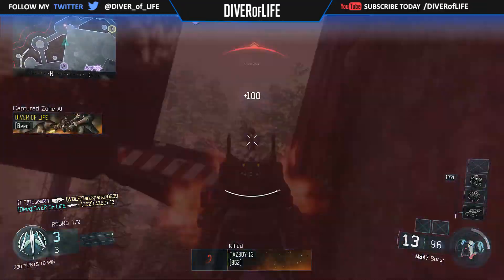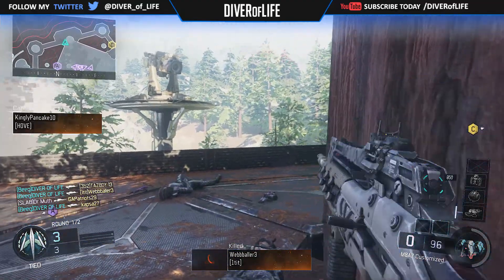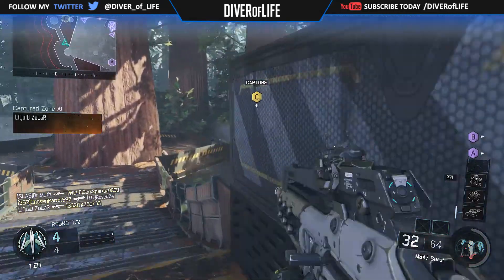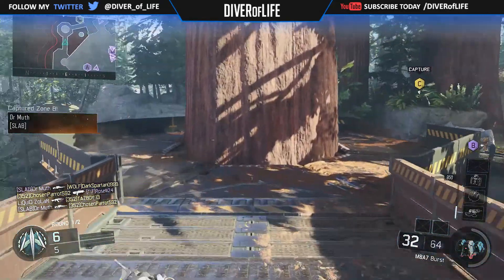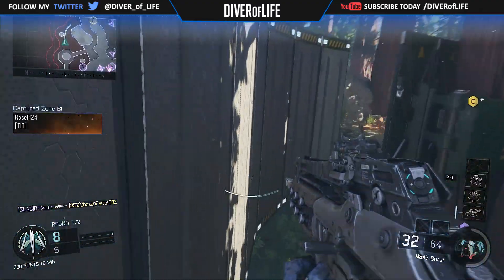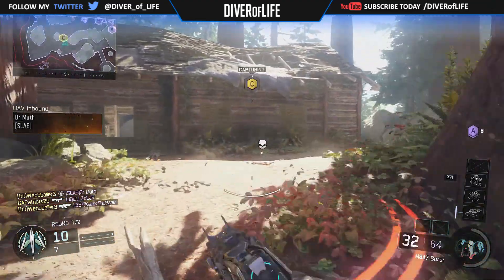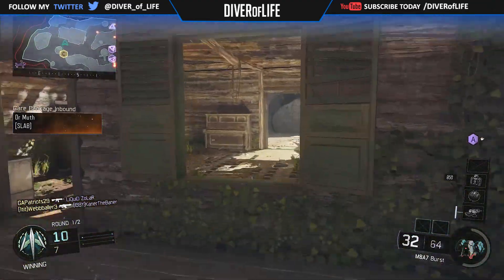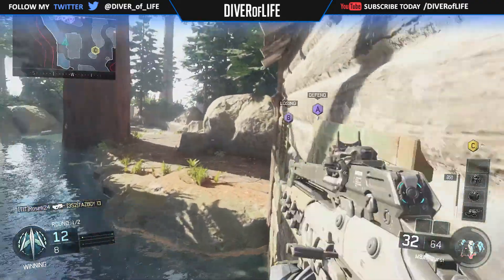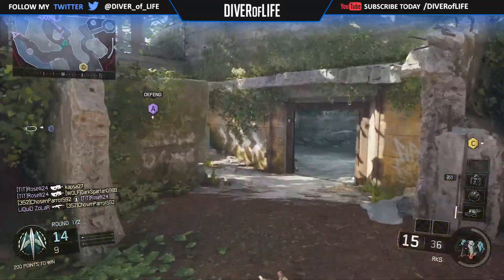Whatever perks they provide that amplify and enhance your ability to hear and listen to enemy footsteps — using those perks to your advantage will give you an opportunity to slay and a better advantage over your opponent, because you can tell where they're coming from just by ear. For example, if I'm running awareness and dead silence and the enemy is not, I can hear them from a good distance away, know where they're going, where they're coming from, if they're planting a bomb, calling in a scorestreak, or capturing an objective.